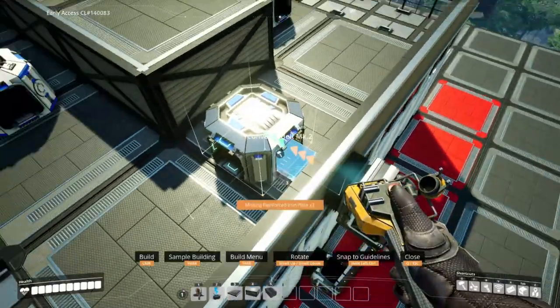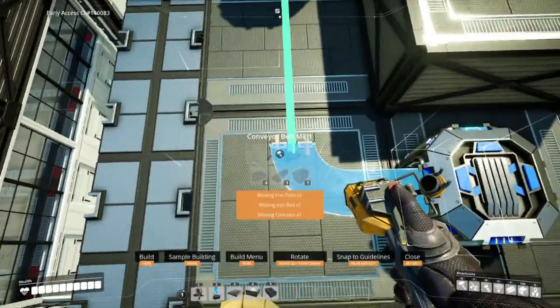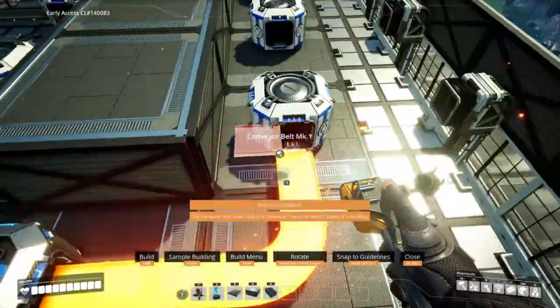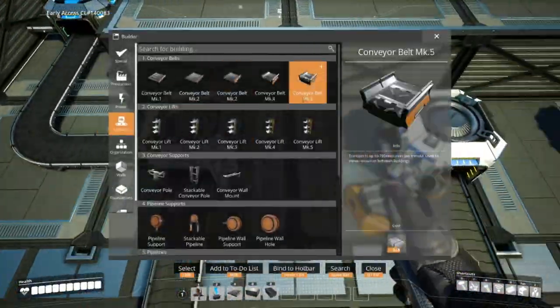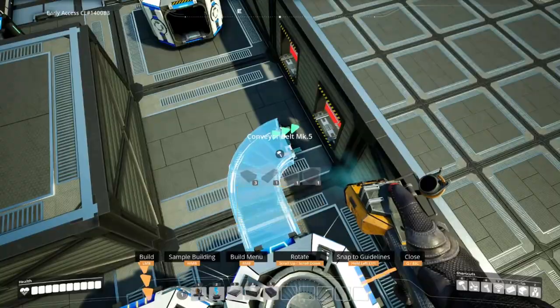Using appropriate belt speeds, belt between the mergers and the lifts. You can do this as you see fit. I know you don't need that eighth merger, but this is going to be hidden anyway and I like the sharp turns that the mergers provide.